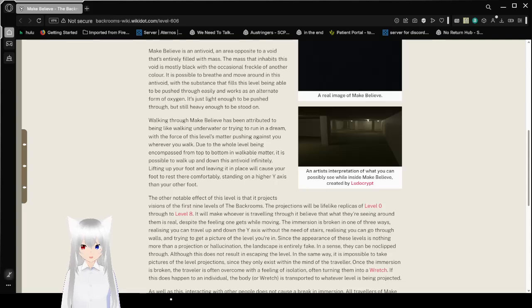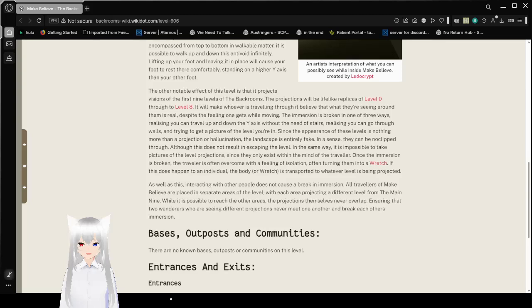Walking through Make-Believe has been attributed to being like walking underwater or trying to run in a dream, but the force of this level is the matter pushing against you wherever you walk. Due to the whole level being encompassed from top to bottom with matter, it is possible to walk up and down, and to traverse it infinitely. Lifting your foot and leaving it in place will cause your foot to rest there comfortably, standing on a higher y-axis than your other foot.